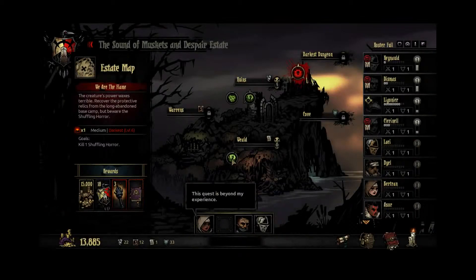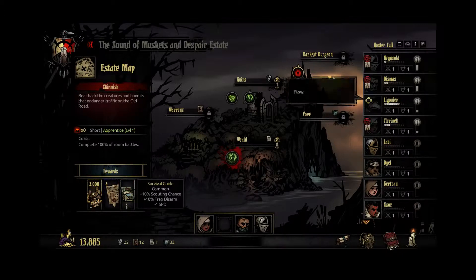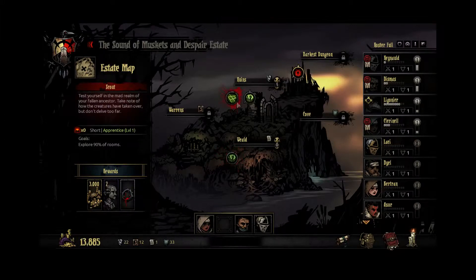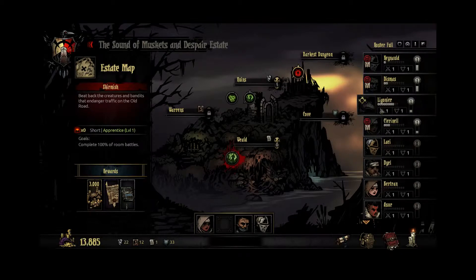We're going to figure out where we're going. The Weald has opened up and that will give us some deeds, which is what we need, so we're probably going to go to the Weald for sure. The rewards there aren't that great but we need the deeds so we're going to make a Weald run. These guys' stress is still manageable.